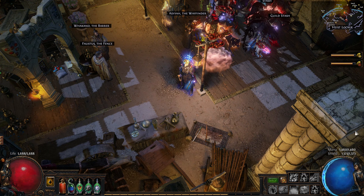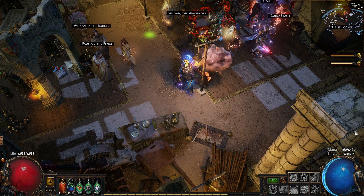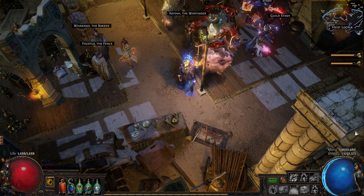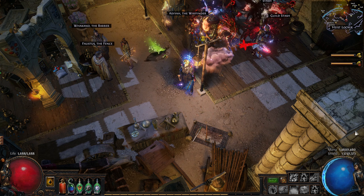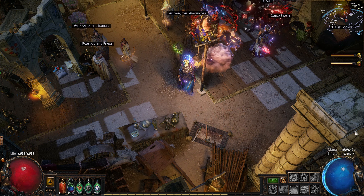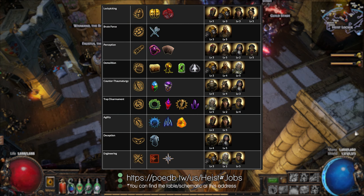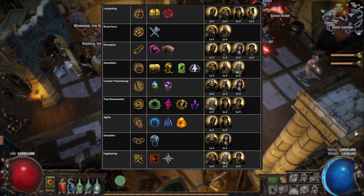After running a few heists you might notice some patterns regarding the type of rewards you get from the big chests. And indeed, there is a direct correlation between the heist type — that is, what rogue skill it requires — and the type of reward chests you'll find inside. Here's a handy table that shows the association between heist types and rewards, as well as which crew members have their respective skill and the level it caps at. Obviously this is not set in stone and can change as the league progresses for balancing purposes.